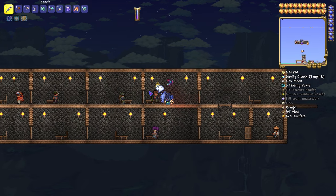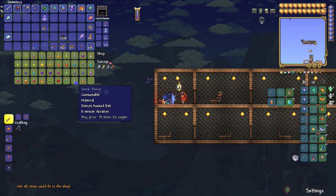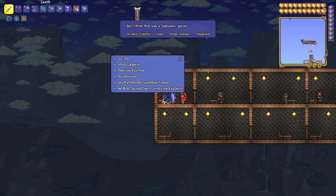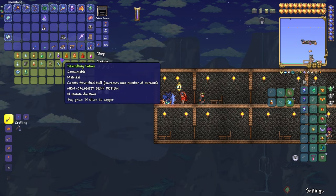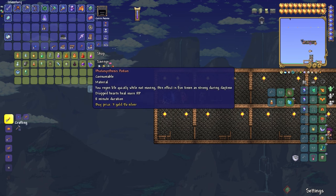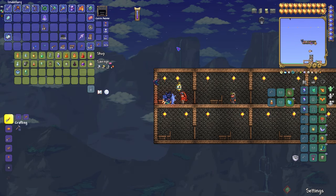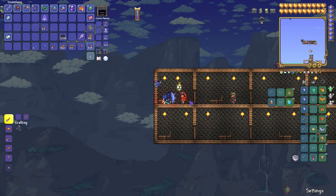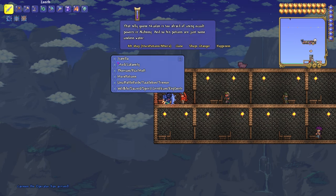So right here we have Alice — Alice is the first vanilla shop and we can actually buy potions from her. I can buy any potions if I want. I can also change the shop — if I do the Calamity mod shop, we get potions that are in the Calamity mod. These are actually pretty cool. There are ominous blurring potions and more potions, and so on. Let me keep it on vanilla.